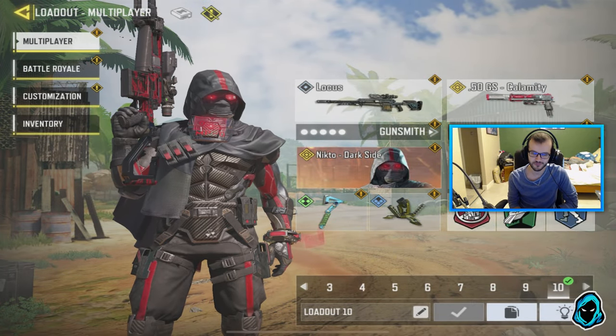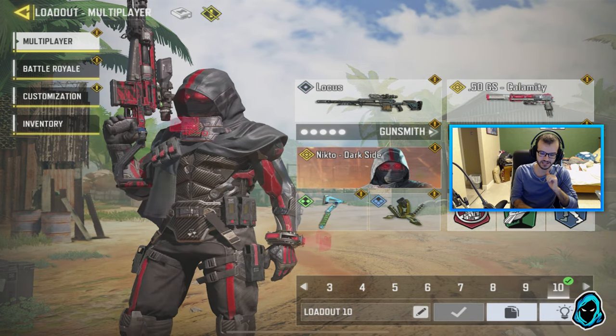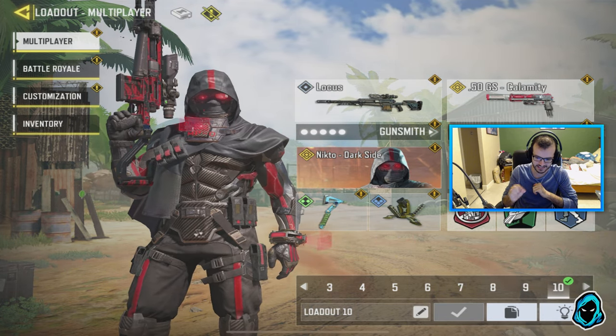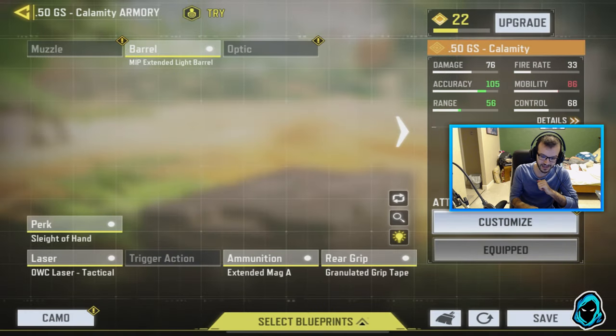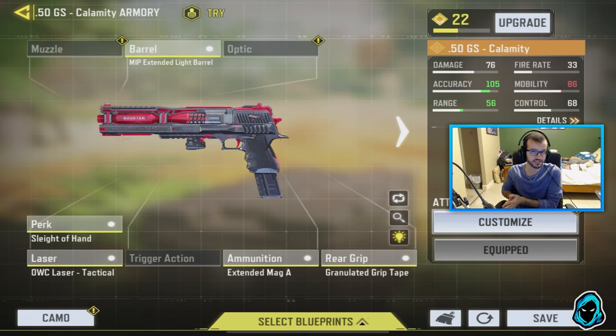I'm back with another Call of Duty Mobile video and today it's gonna be a little short and sweet video just showing you guys gameplay of the brand new Nikto legendary skin as well as the legendary Deagle that is now in the game, which is just awesome. This thing looks super sweet, and there are also now new seasonal challenges to get the regular Deagle.